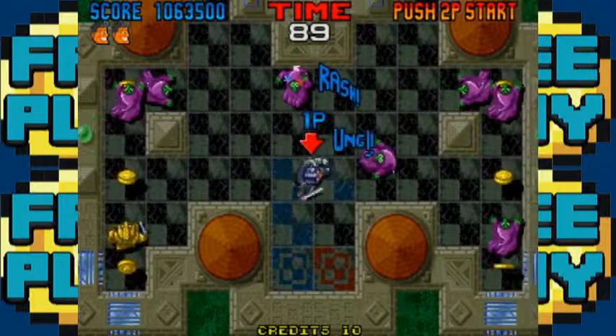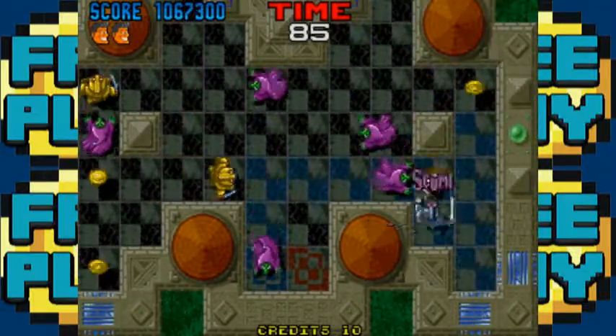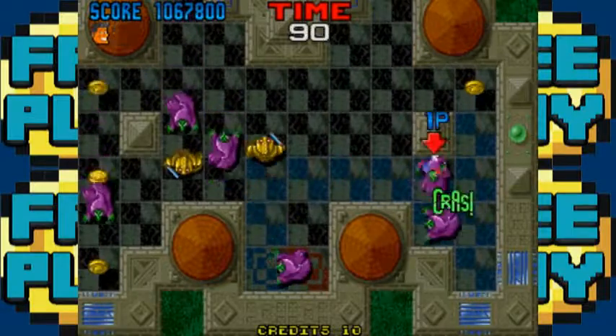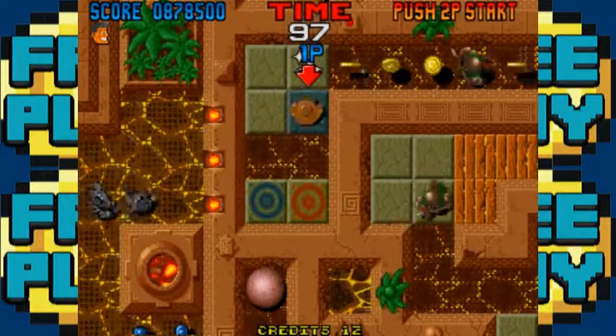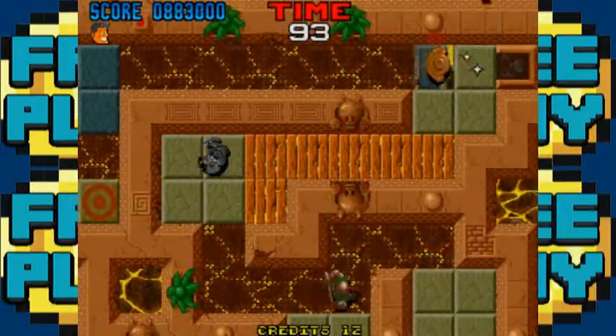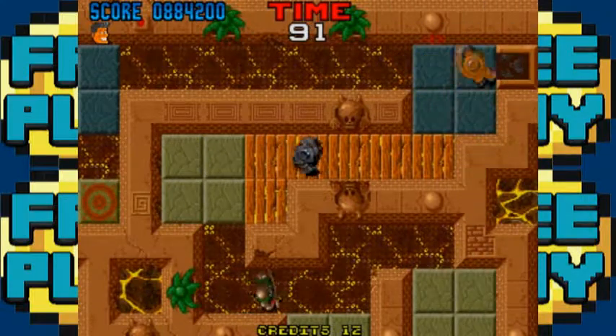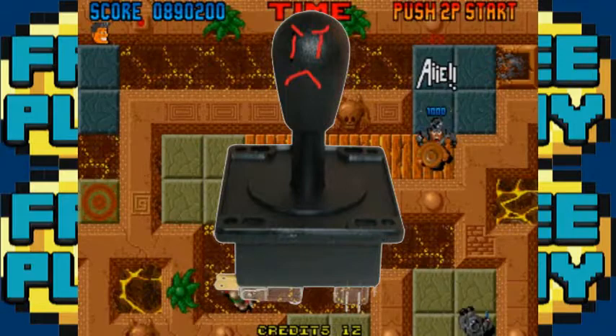That's where the game starts to fall apart, because due to its nature as a quarter muncher, one hit kills you, and getting to range with them and hitting them fast enough is kind of taxing. They should have called this one In Action Hollywood, because it drops inputs like Donkey Kong drops barrels. It drops movement inputs the most — it says it's an eight-way joystick, but it only pays attention to the four cardinal ones.